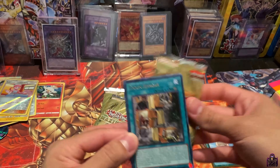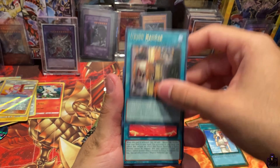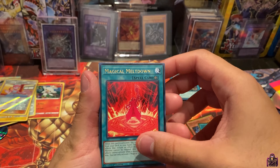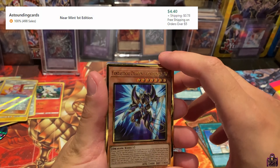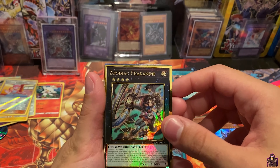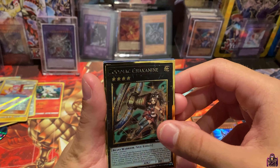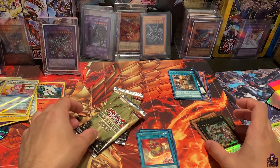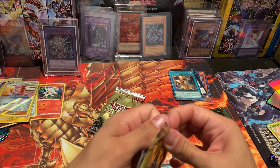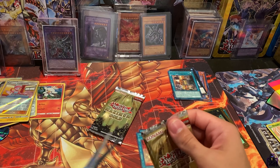Let me know if you want me to keep getting Maximum Gold down in the comments below. Union Hangar, Magical Meltdown, Fire Formation — we have a Fantastical Dragon Phantasmae — nice! And a Zoodiac, Zoodiac Thoroughblade. Sky Striker, Circle of the Fire Kings. Not a bad pack, but could be better honestly. This Phantasmae is no longer a valuable card — it flopped because it got reprinted too many times from Savage Strike to Duel Overload and now this.